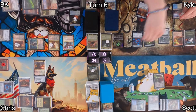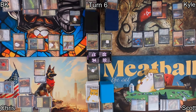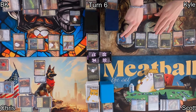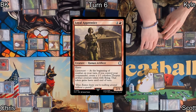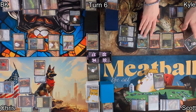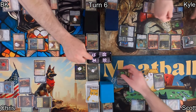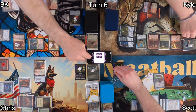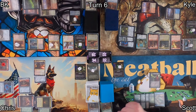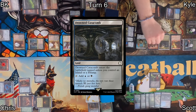On Kyle's turn, he draws and mills one non-land, losing a life and his rad counters. He recasts Dr. Madison Lee — now he has two commanders on his side of the board. He plays Loyal Apprentice, which starts making thopters because his commander's on the board. He moves into combat, making a thopter, then attacks me with the Mothman. On the attack, each player gains a radiation counter, and he crashes into me with the Mothman dealing nine points of Scott's commander damage. He passes to Scott, who draws and mills — it's a non-land, so he loses his radiation and takes a life, while the Mothman throws a plus one counter onto Dr. Madison Lee.